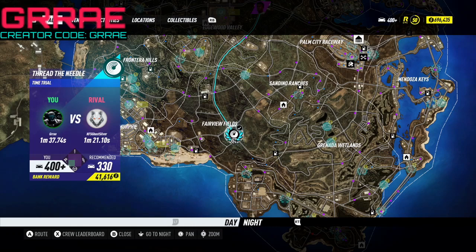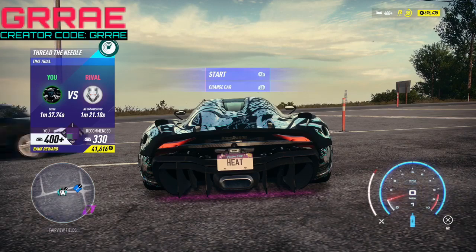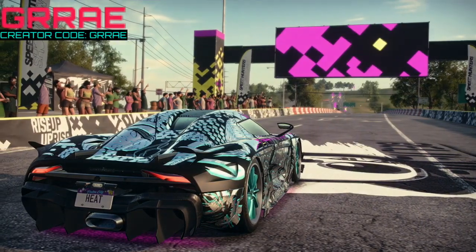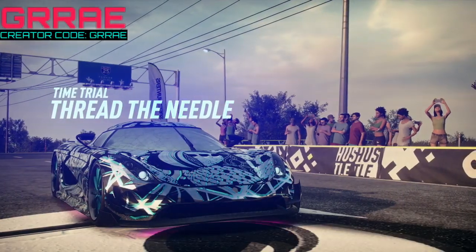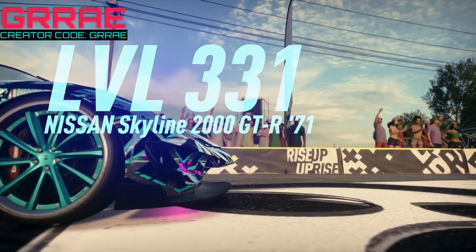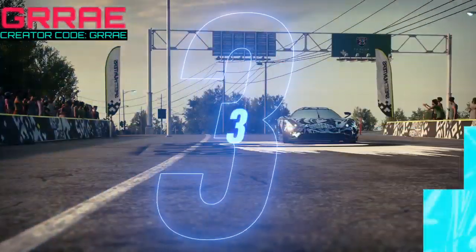On this time trial I've already done it multiple times and the rival time is 1 minute 21. I am not going to be beating that — I'm going to be beating my own time, which is 1 minute 37. If I beat my own time I will be glitching the game and getting a 55,000 bank reward instead of 41,000 — and this is for losing the race.